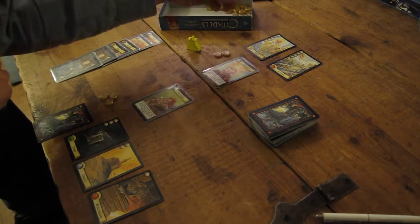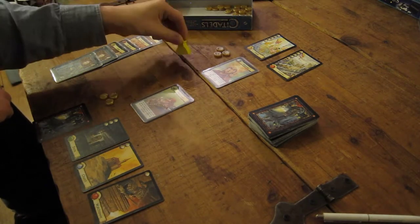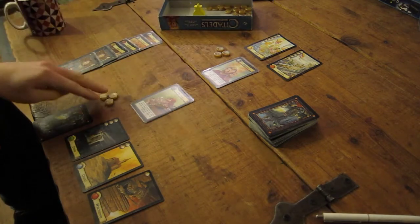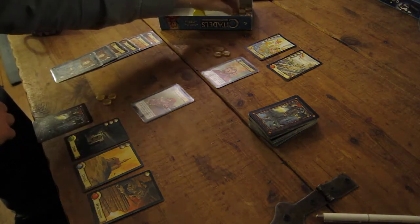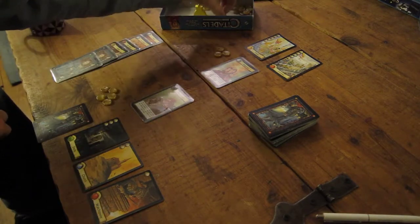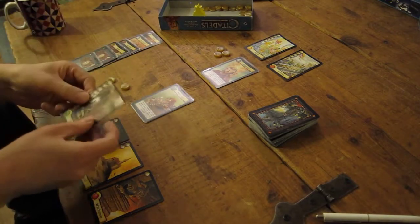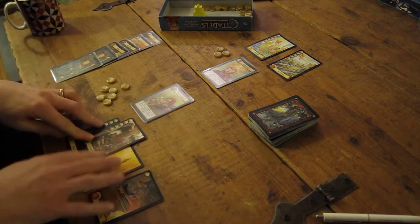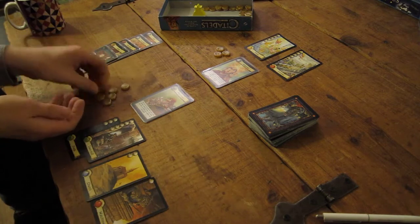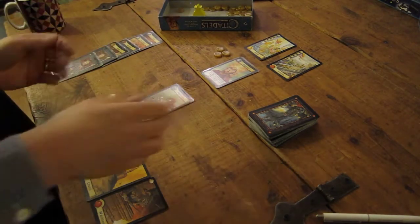On his turn he has no gold so he gets two gold. He gets a reveal one - he can't build the throne room at the moment for six gold. That's his turn over. Because he didn't build he gets another gold. My turn - I'm the merchant. I'm going to take two gold, my merchant bonus of a gold, and my green income of a gold. Now flush with cash I can afford to build the town hall for five.